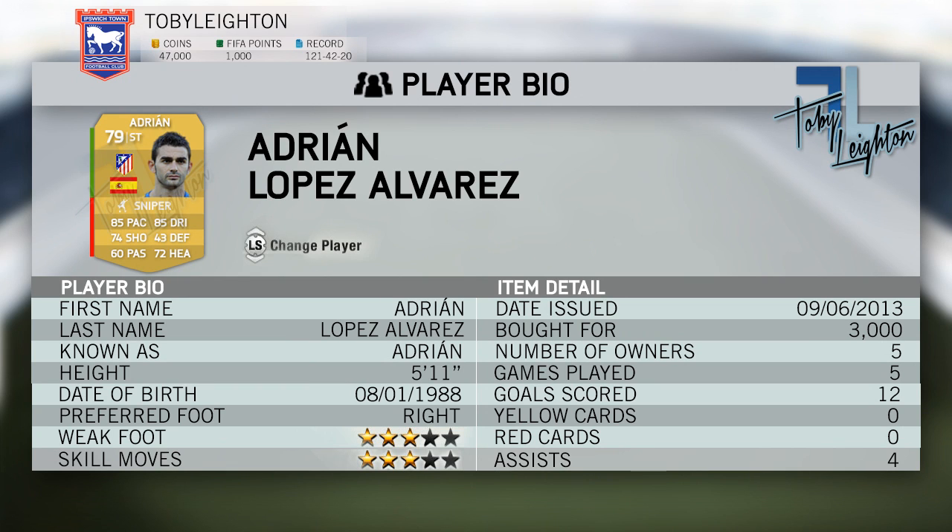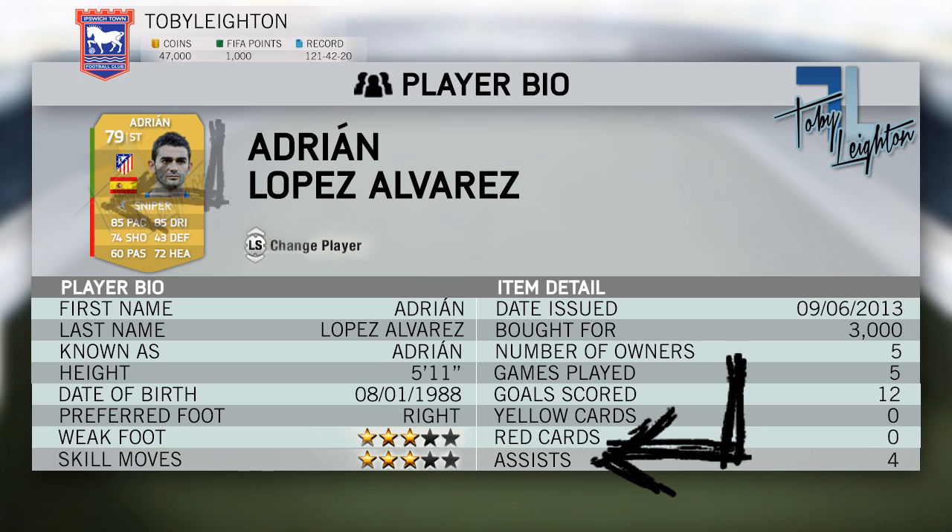Now this is the bio screen I've mocked up myself on Photoshop. I tried my best to go with the style they seem to be going with — everything's very square and a little bit grey with a tint of blue and white. Two things to point out: we've got assists and work rates. If you look at the forum posts revealing all the information, there are going to be assists that are tracked, and I presume they'll be done through the bio, and work rates are definitely now shown in the bio.